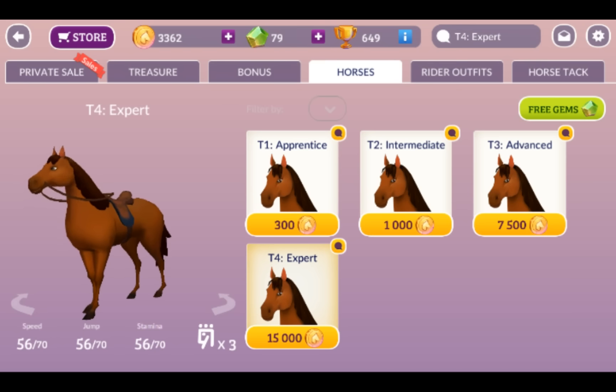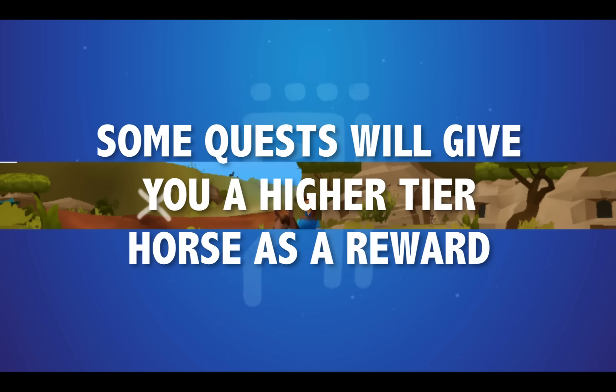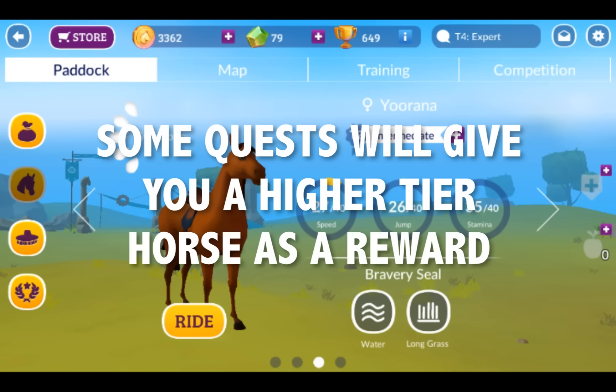Basically, if you want to get a higher tier horse to do higher tier missions, you're going to have to either buy it or use the Magic Seals to increase the tier. Once you have a higher tiered horse, you can go and train it — so let's go back to the paddock.